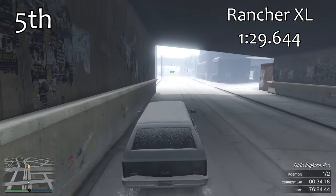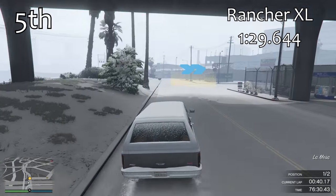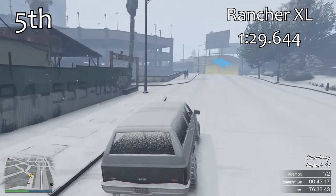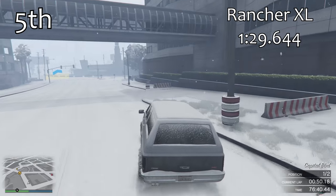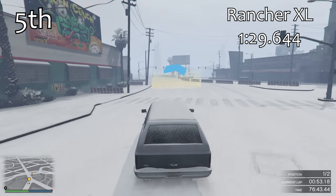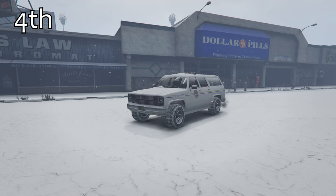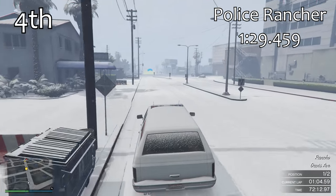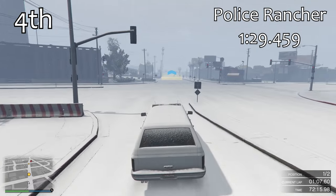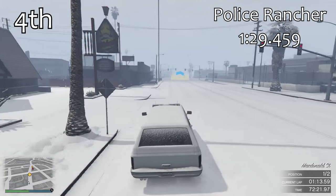One thing to point out is that all of the vehicles we've seen so far are actually exactly the same as their regular counterparts. The Rancher XL gets a 1 minute 29.6, only a tiny bit quicker than the Mesa, and this is in 5th place. This snow-covered Rancher XL is exactly the same as the regular Rancher XL. So basically the snow on these vehicles is just an extra skin — more like a different livery — but it completely goes with the idea of the whole map being snow-covered.